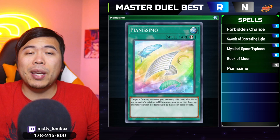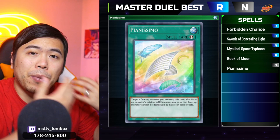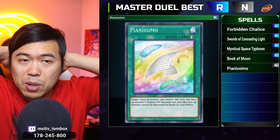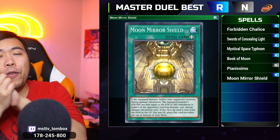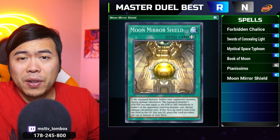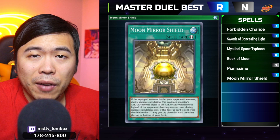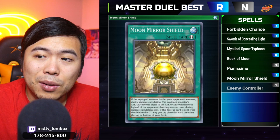Spell card number five is Pianissimo — a defensive option that protects your monster from being destroyed by battle or card effect and can be activated during the damage step because it has attack modulation in the text. It's a decent choice if you want to keep your boss monster alive, especially when someone has negated it and is about to run it over — you chain Pianissimo, it's stuck on the field, you take a little extra damage or put it in defense position and take none. Spell card number six is Moon Mirror Shield — one of the only equips here. It always keeps your monster at 100 points higher than your opponent's highest stat, so you always win every battle. Equip this to a floodgate-type monster and now your opponent has to clear the Shield before they even get a chance to fight you.